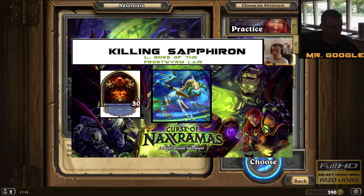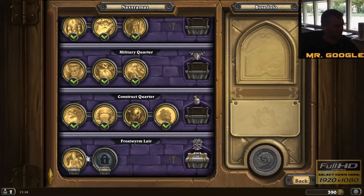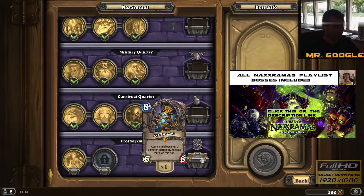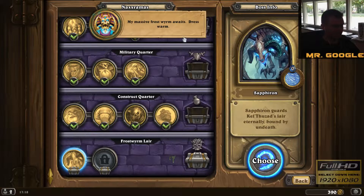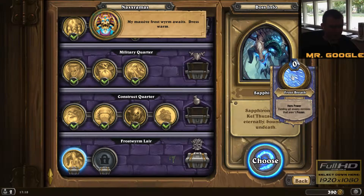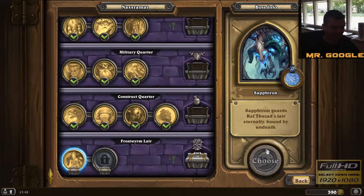Today I will be playing some Hearthstone Curse of Naxxramas. We are going to the Frostworm Lair. There are two bosses over there, so hopefully we can get them down. We can win Kel'Thuzad, seems kind of cool. Hopefully I am able to kill them and get a nice card out of it. But for now let's get started with Zafiron. I have actually tried them a little bit but I had to quit, I had to go. So this is kind of my second try. Let's see what happens.